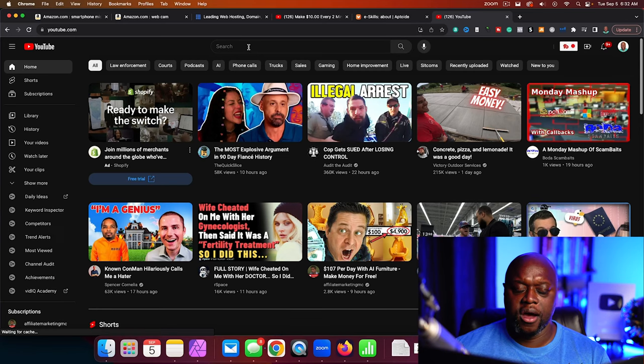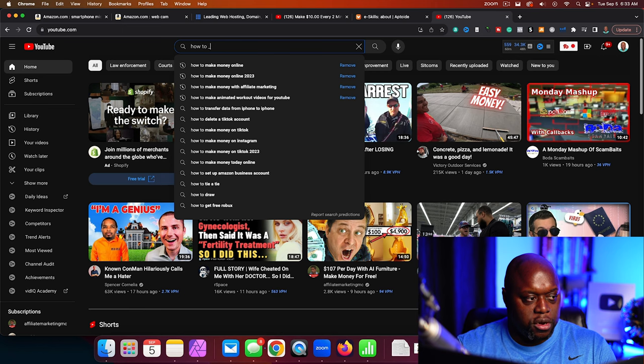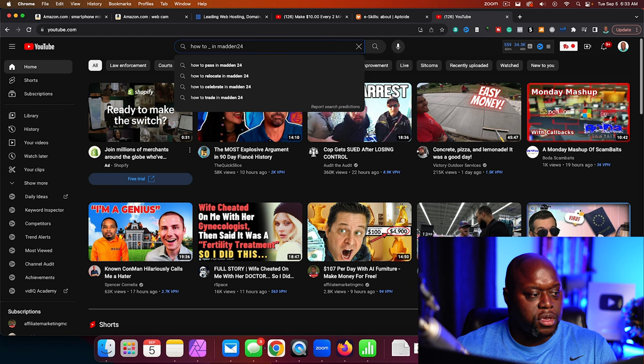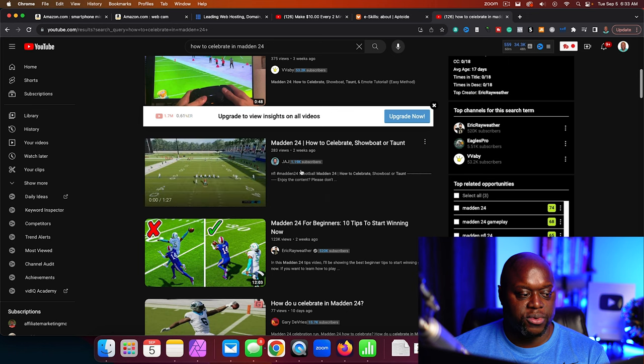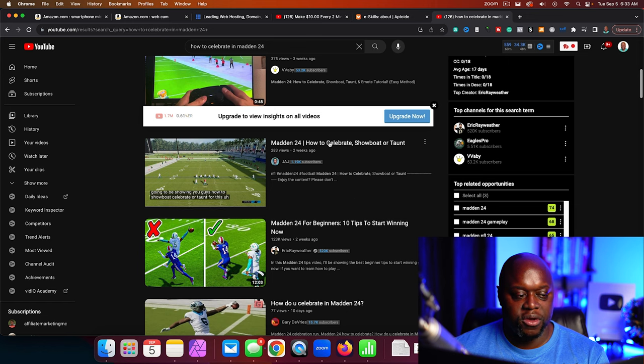For example, we know that NFL Madden 24 and 25 just came out, and there are tons of people looking for information on how to do things in that video game. If we go over to YouTube and type in 'how to underscore in Madden 24,' you can see people are asking how to celebrate in Madden 24. The top result has 91,000 views, the second has 6,200 views, and this third and fourth result only has 1,000 subscribers, 283 views — and he's simply creating content about a video game that just came out.